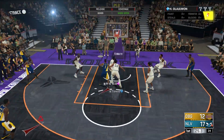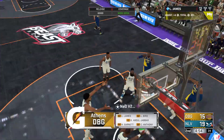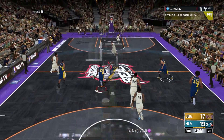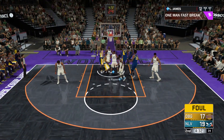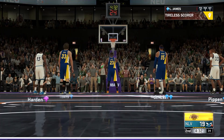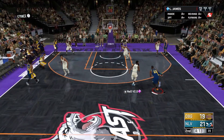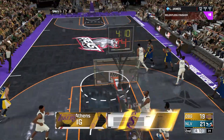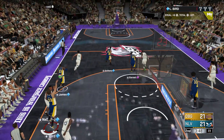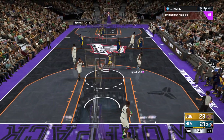Hakeem Olajuwon knocks down a three — he does not miss three-pointers. Gets it to Kareem for three and Kareem knocks it down, LeBron with the assist. Good rebound LeBron — he should be unstoppable, shouldn't be able to be stopped even by Scottie. LeBron to the basket, nearly an and-one. He's got 90-plus free throw — he's going to hit most of them. LeBron jams it over James Harden. He's got him on the blow-by — LeBron is unguardable one-on-one. Good steal by LeBron — he jams it on Karl Malone.